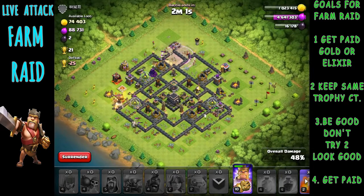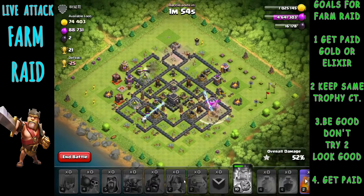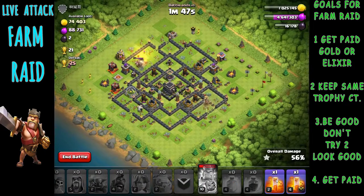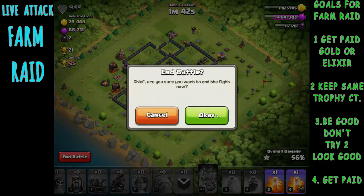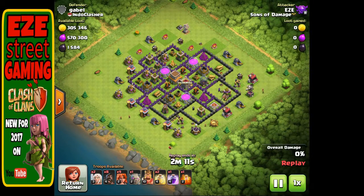Then we went up top and put a PEKKA and the King up top and just pushed them through the top part of the base. We ended up getting pretty much 95% of the resources before we even got through the walls. Picking up that 50% is important — I'm not really looking to push forward on my star count. I want to kind of stay where I'm at, so getting 30 or 40 trophies is not what I'm looking for. You're trying to pick up that 50% each time.